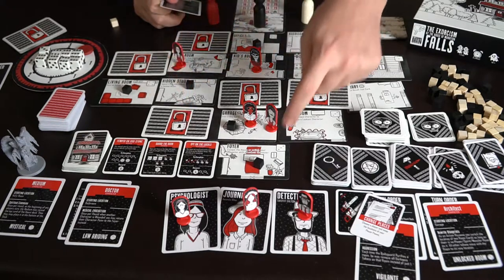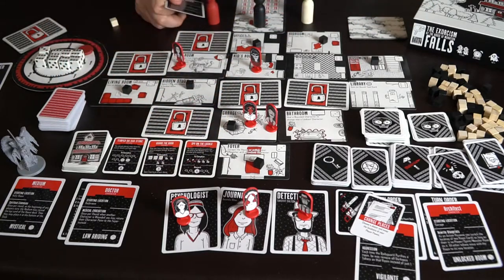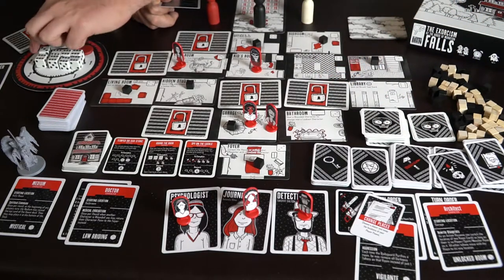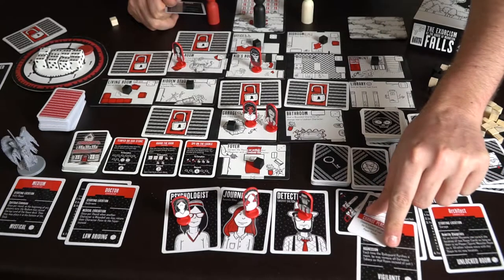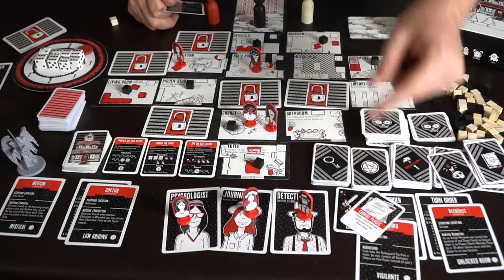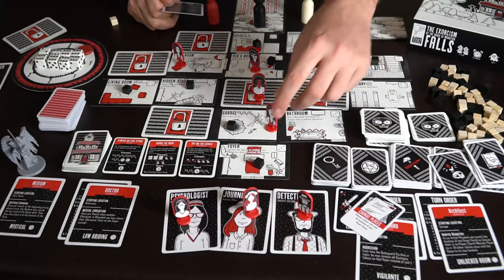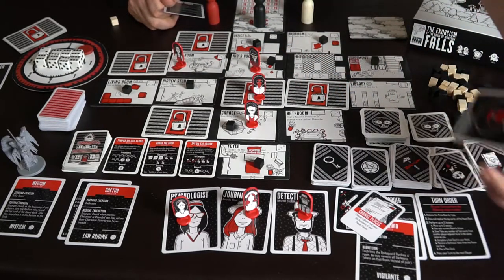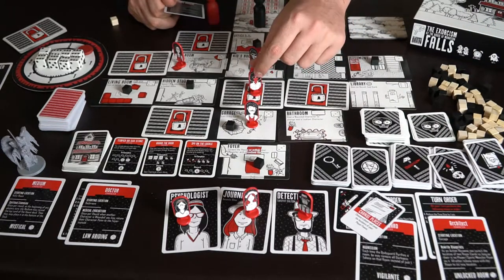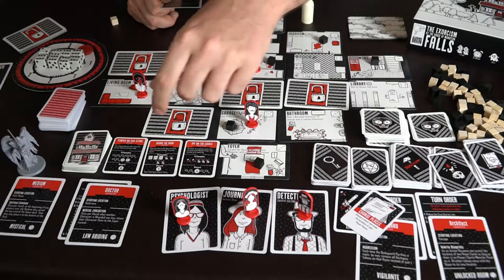There are tons of different abilities — unlocking rooms, drawing various cards, and gaining resources — all very important. After the bodyguard finishes, another pip drops down and the next player goes. For example, the bodyguard's ability says: each time he purifies a room he may remove all darkness from it in a single action — so if there were three darkness tokens on a room, he removes them all at once. That's a powerful ability. The doctor can revive players or keep them alive for a round, but only once per round.